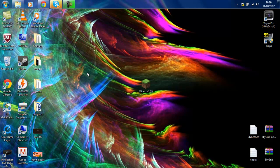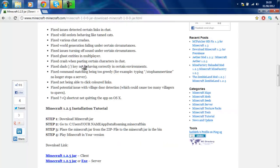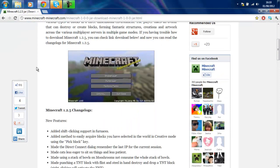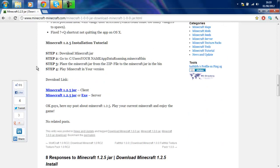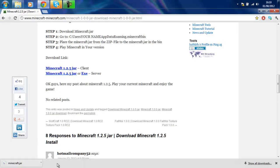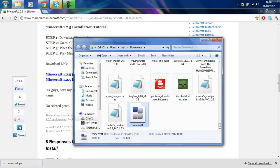If you look in the description of this video you will see a link. You are going to go on that link which will bring you to minecraft-minecraft.com. You are going to want to scroll down until you see the download link, download the Minecraft 1.2.5 jar client, keep it, show in folder, and drag it to your desktop.